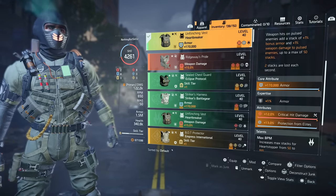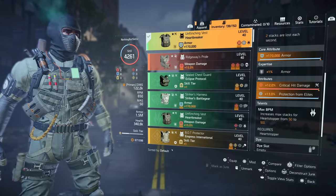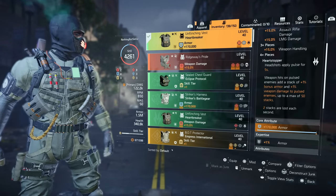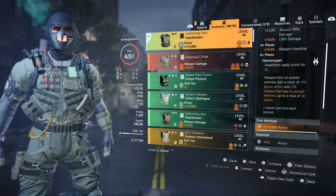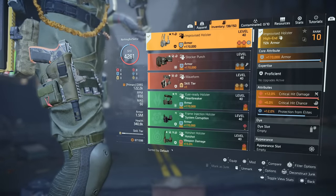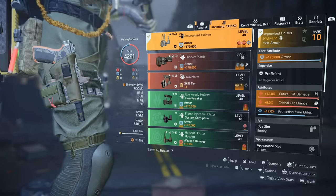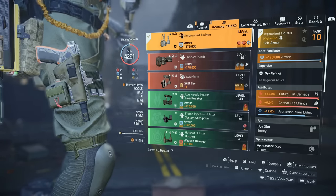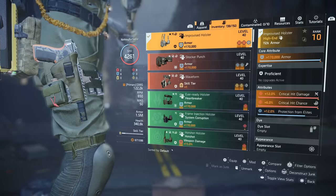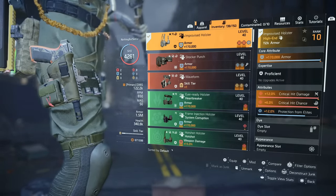The chest piece increases max stacks for the Heart Stopper from 50 to 100, meaning we can have 100% bonus armor and 100% weapon damage — that's why the build is so effective. For the Improvised Holster, it gives us armor, critical hit damage, critical hit chance, and an extra mod slot. You craft this at the crafting station at the base of operations — it doesn't drop. I put 12 protection from elites on it, getting close to 50 total PfE on this build.